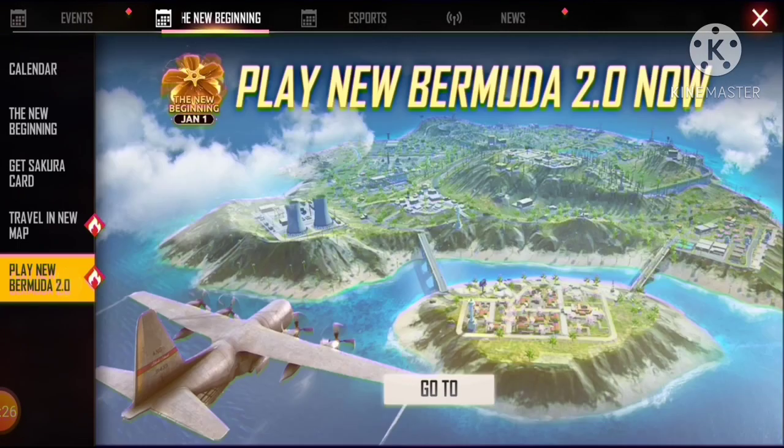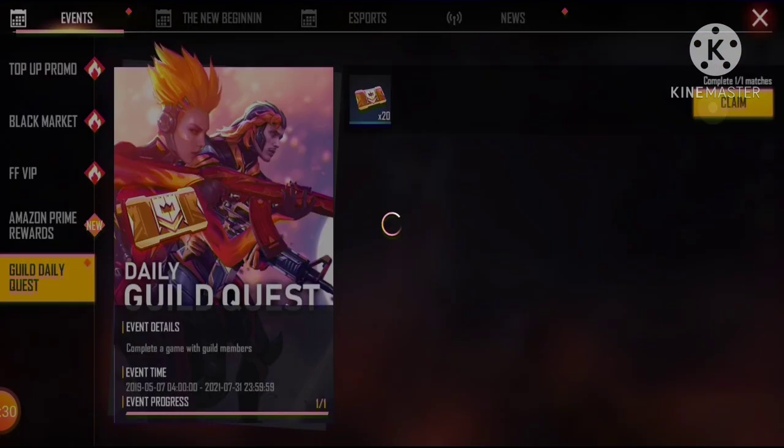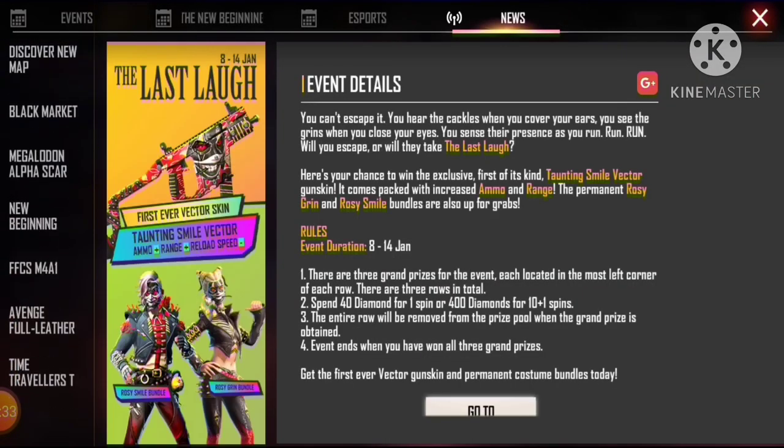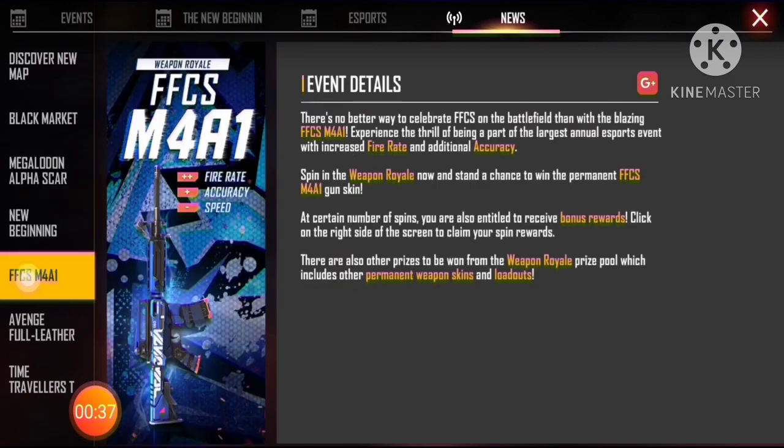We are going to complete a mission. There is a mission. Now we are going to open this event. We are going to have a vector skin and a cube skin because of this.